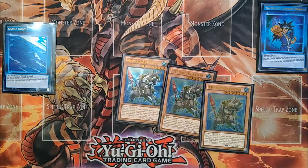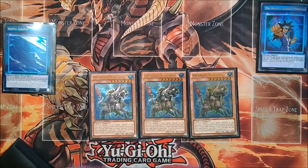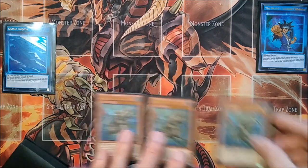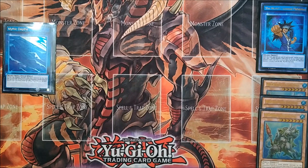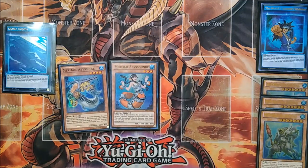Next, we are running three copies of the best combo starter in the deck, Mermail Abyss Teus. He discards one Water Monster to summon himself, and when he does so, he searches any level 4 or lower Mermail. To that effect, we are running one Mermail Abyss Pike, a level 4 that can search any level 3 Water Monster by discarding a card. We are also running one copy of Mermail Abyss Gund. When she's discarded for any reason, you can special summon a Mermail from your graveyard.